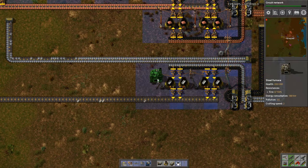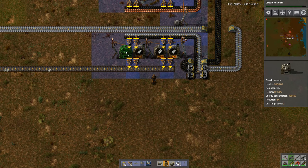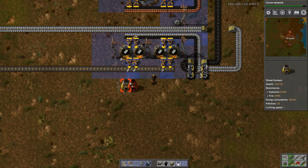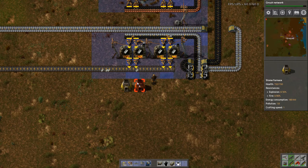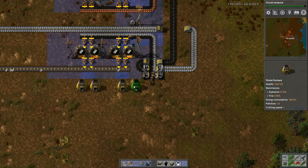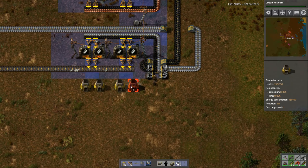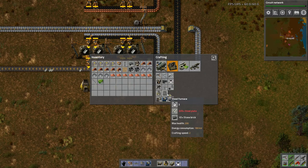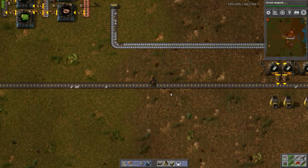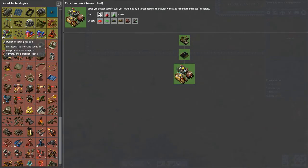In fact, I'm going to build it up completely. Of course, I need more steel for the medium poles — that's the one downside. The medium poles actually do require steel. Circuit network is complete.